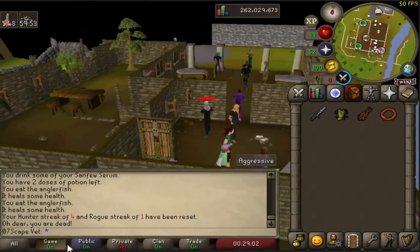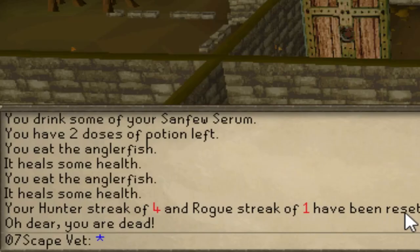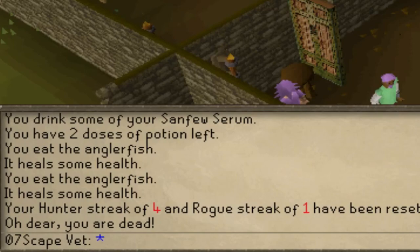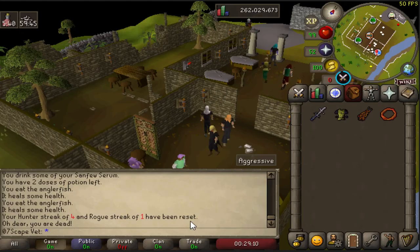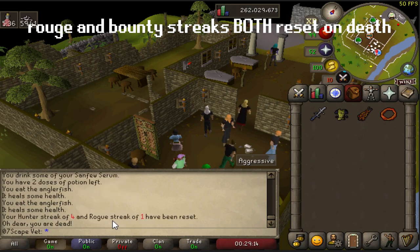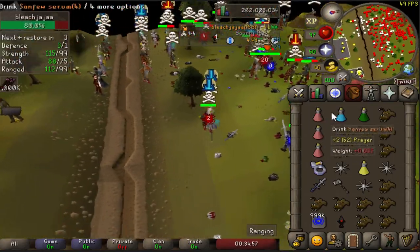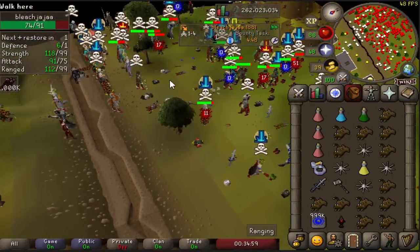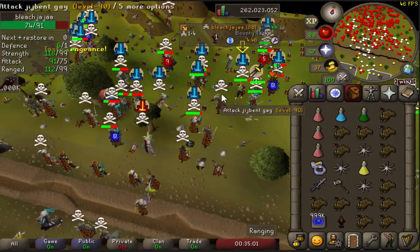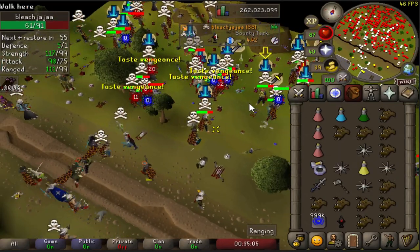The hunter streak of four and rogue streak of one have both been reset when I died. So when you die - whether to a target or a rogue (non-target) - both streaks reset. Also, I skipped maybe four or five targets with no penalties, so that mechanic is still in.